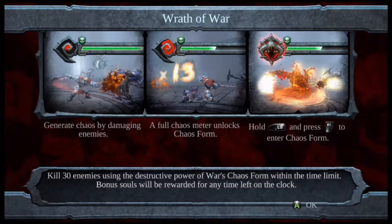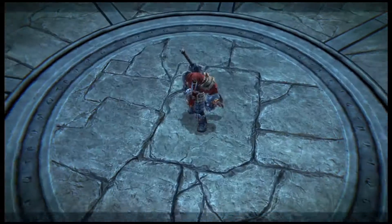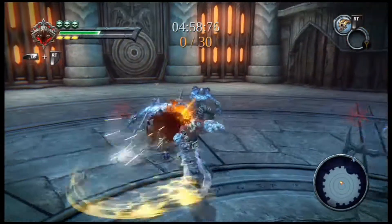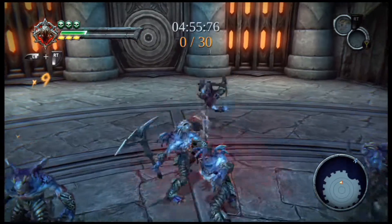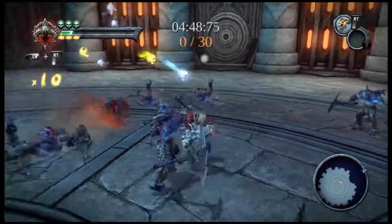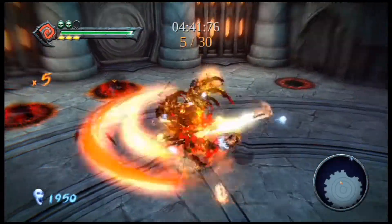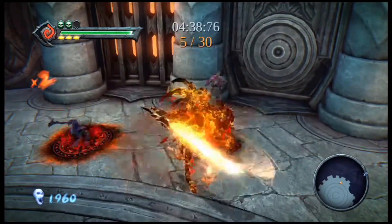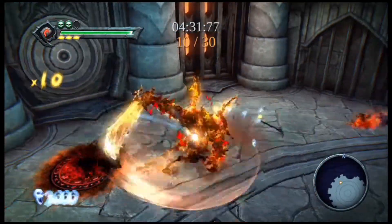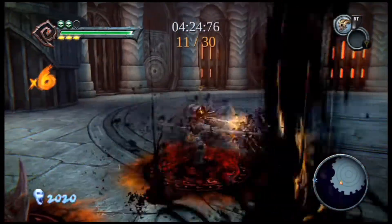Kill 30 enemies using the destructive power of Wrath's chaos form within the time limit. Bonus souls will be rewarded for any time left on the clock. So now we have to keep entering chaos form mode. I believe it charges quicker in here than it normally does when you're just running around normally. The chaos form will kill them pretty easily anyway. It takes three swipes unless I catch them with that spin.